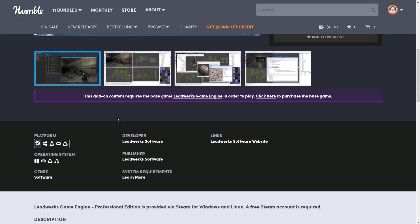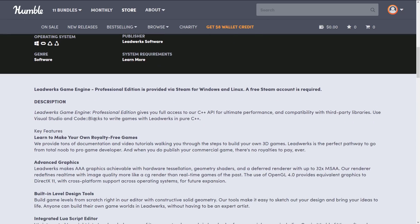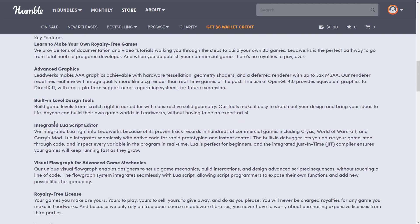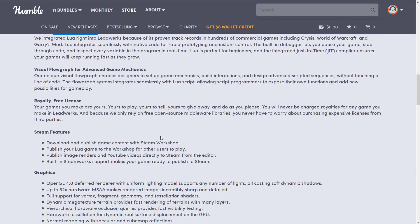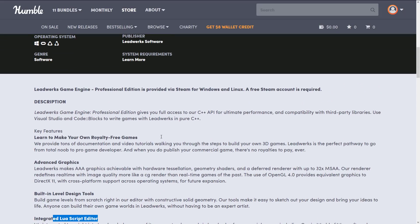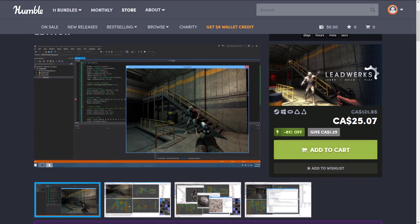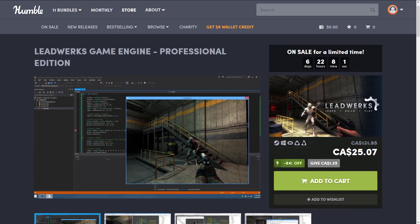One catch with this engine is that a new version has been slated as coming soon, but it's been slated as coming soon forever, so this is still the newest version as of right now. Here you can see you can use Visual Studio Code or Code Blocks to write games in pure C++, and there is also integrated Lua scripting if you don't want to work at the C++ level. It comes with a full level editor and all the features you'd expect from a modern game engine. That is Leadworks for $25 Canadian — 81% off.